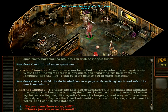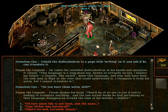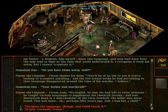Do you still have those notes? Pinan shakes his head. They'll be of no use to you if you're looking to translate anything. The actual books he had pertaining to that language disappeared around the time of his murder. The father was murdered? Pinan nods. Strangled he was. He had left to tutor someone — he taught various languages to supplement his research income — and was discovered dead in a side chamber of the Civic Fest Hall. The killer was never found. This was perhaps 50 years ago. I was but a child.